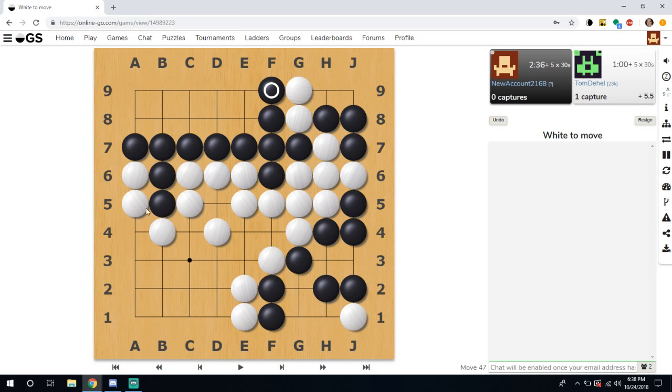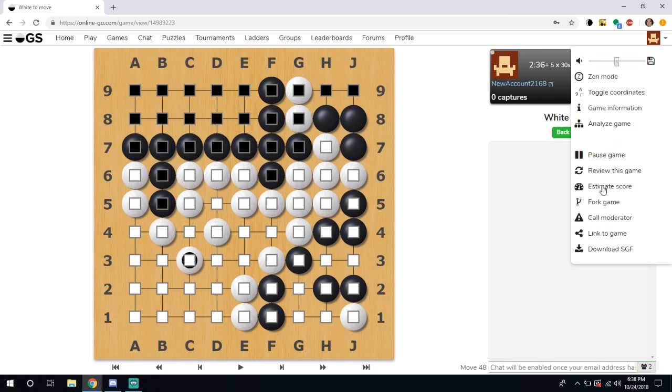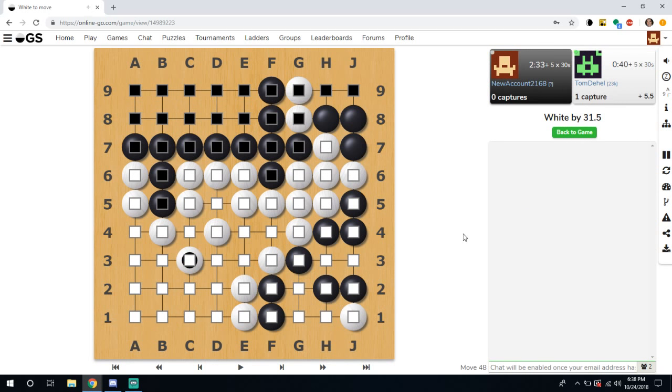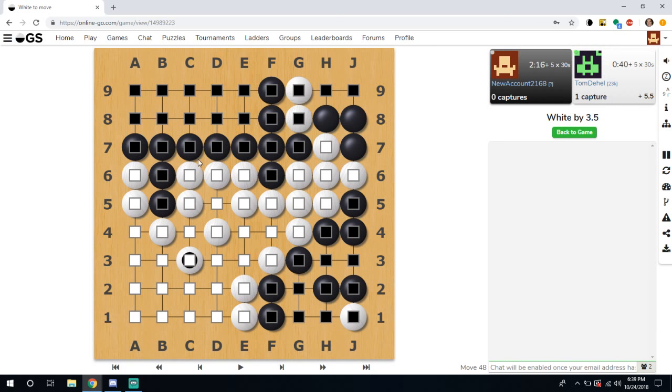After the game is done, clicking 'Review This Game' will open your game in another URL, creating a new room where you can use all the review tools to figure out where you went wrong — we'll cover that in another video. There is also Estimate Score, which tries to give an estimate of who's winning. It's not perfectly accurate — for instance it thinks this group is dead when it isn't — but they are working to improve it.